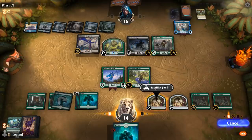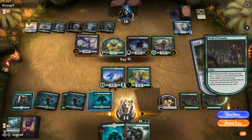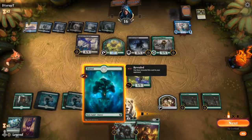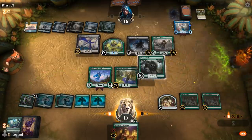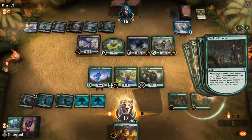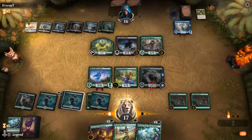I'll sacrifice a food token and pay two. There's a Wolf. Probably take the Setessan Champion too. I can play both here, but I'm better off playing the Wolf, sacrificing the food, and paying two to the Trail of Crumbs. Target Shepherd — got to make sure to use the Wolf to sacrifice the food and not just sacrifice the food directly. Another Dryad. Shepherd is down at least.